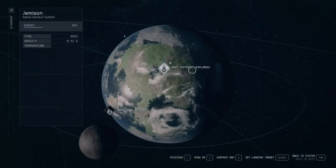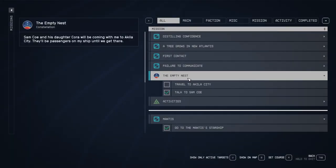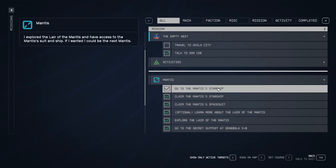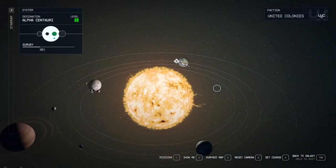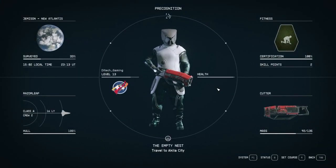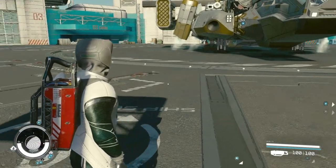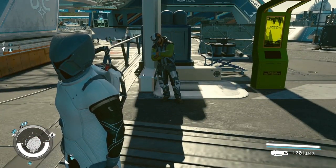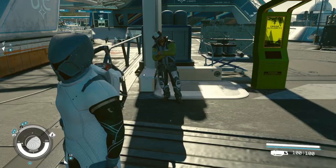As soon as you do that, your Montes mission will be completed. You can see my Montes mission is completed — I have the ship, I have the armor, I have pretty much everything. That's the solution I found.